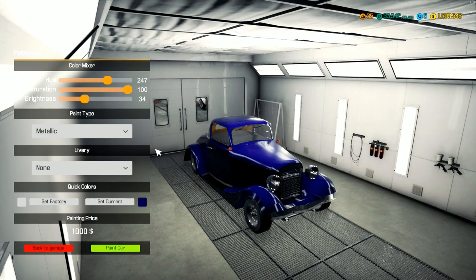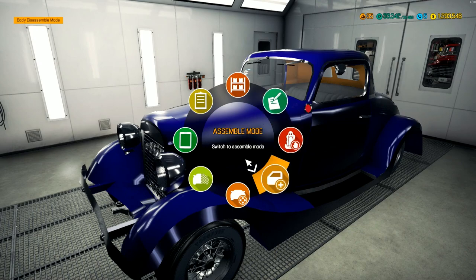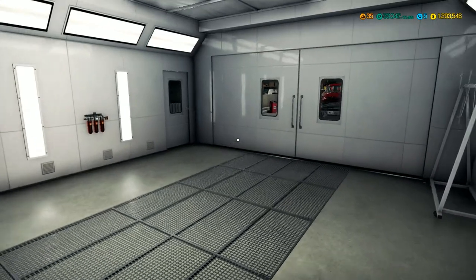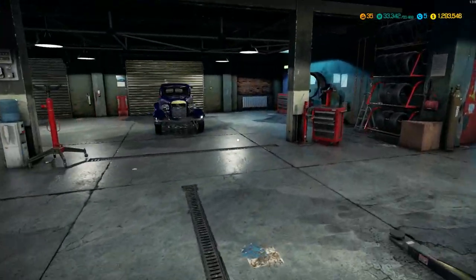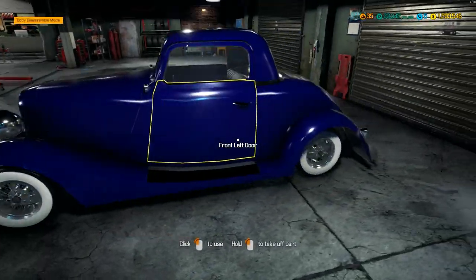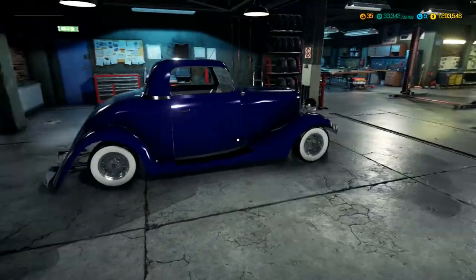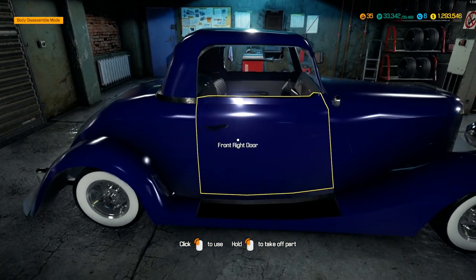Checking if he included any liveries — nope, he didn't do any. Moving the car out by the front door where the lighting is best. Look at that — that is sharp! We still need to do the interior.